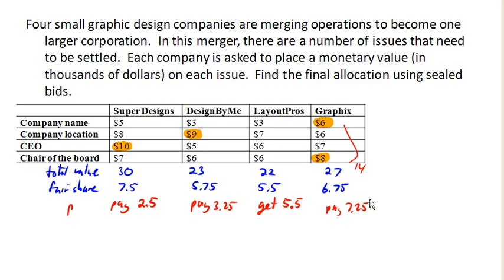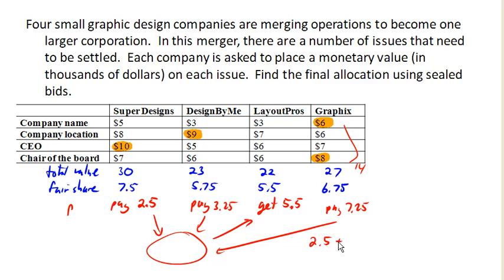Notice what's going to happen in our holding pile. We've got three sets of money coming in and one set going out. We've got $2,500 coming in, $3,250 coming in, $7,250 coming in, and $5,500 going out. Subtracting that out leaves $7,500 in the holding pile.